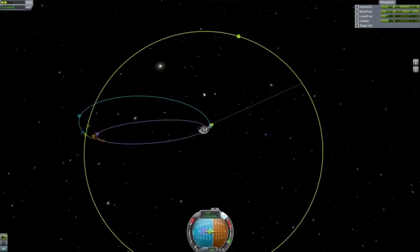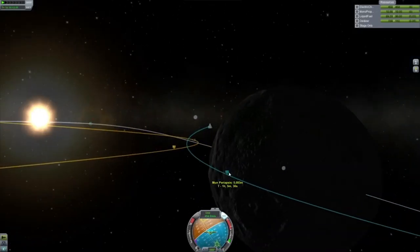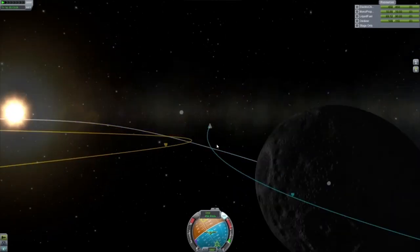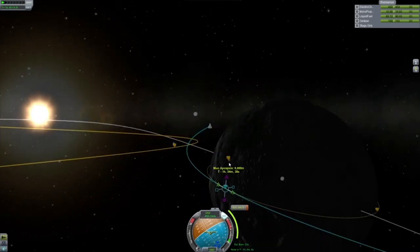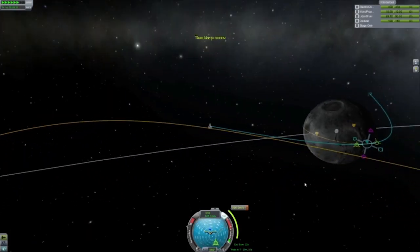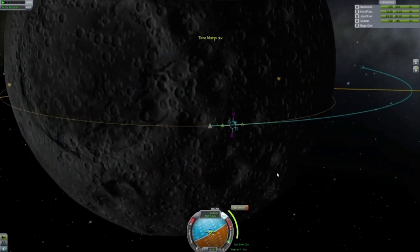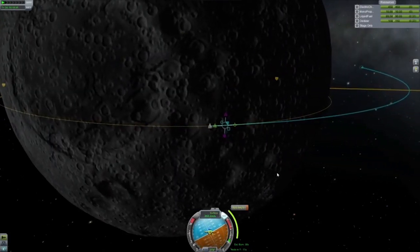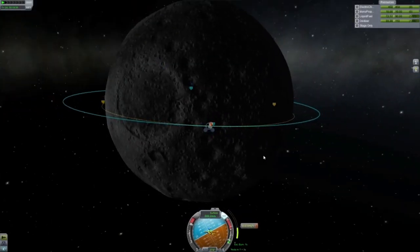We've got the apoapsis up to lunar orbit, and we're inside the moon's sphere of influence. We're going to make a quick change to our orbit just to bring that apoapsis up, out of a collision course with the moon, before placing down our manoeuvre node and making sure we know how and when to circularise. Let's capture ourselves — let's do this brake burn. Let's burn away. Here we go, we're burning.